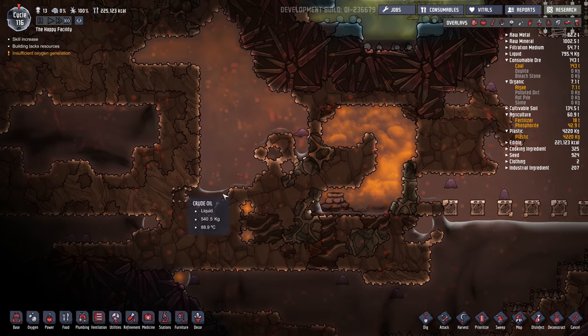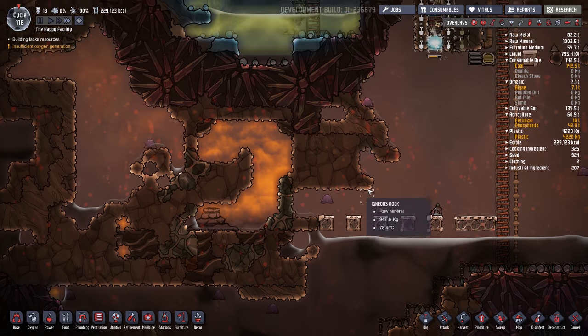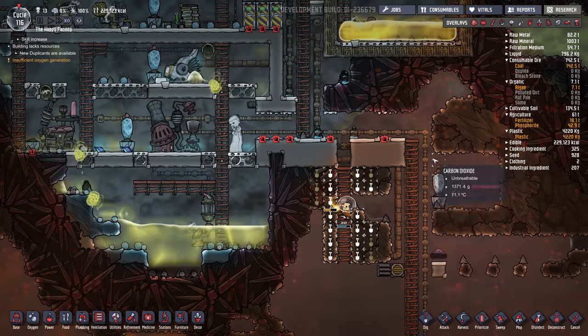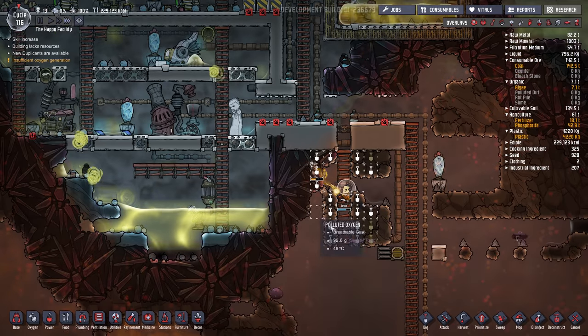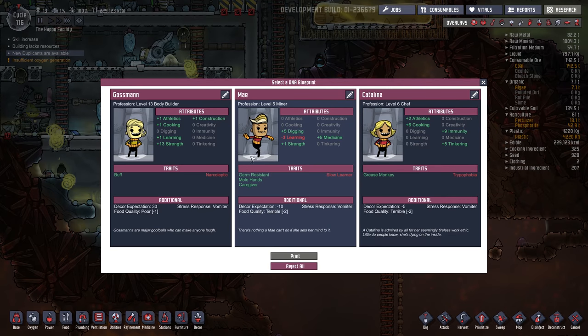We got another one here we could use, and I think we have the water to do it. But we don't really need to do it just yet. Let all the CO2 fall down, make these little guys happy. And we have a new dupe — 13 strength, 13 strength. Welcome, Gossman.